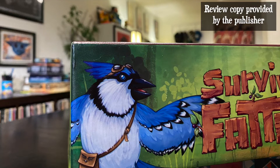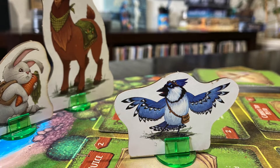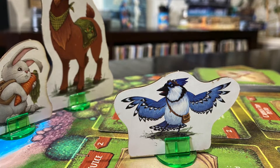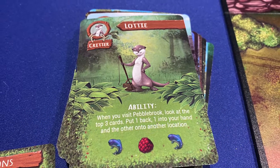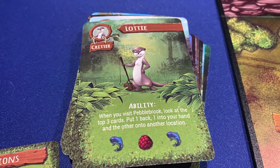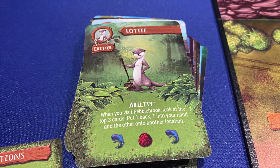For a lot of you, a blue jay with doggles makes this kind of a done deal. I mean, I get it — just look at our character design. Which is a great layer to Dirty Rascal Games' debut, Survival of the Fattest, but ultimately a meaningless layer if there weren't a solid foundation within.